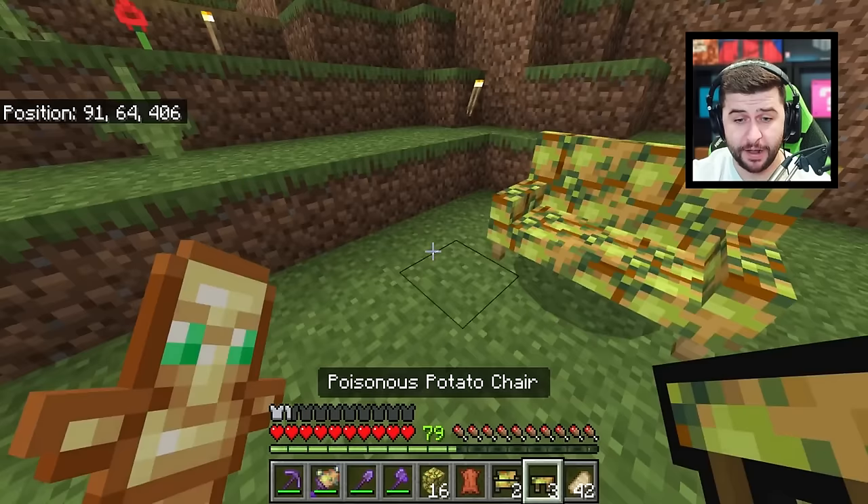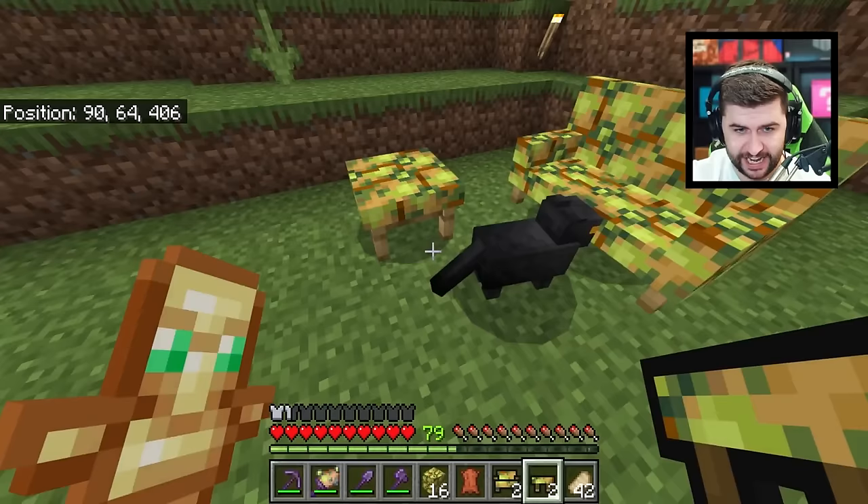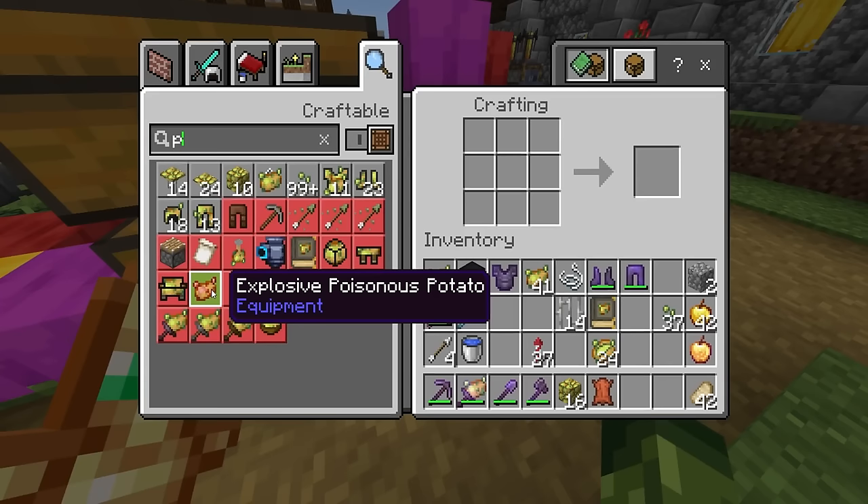Poisonous potato couches and poisonous potato chairs — the little companion seems to like those. These are pretty cool, but again, they are purely cosmetic related items.